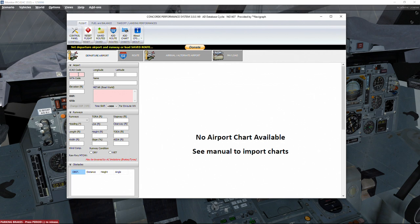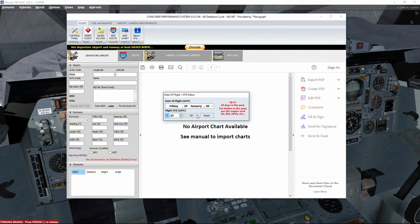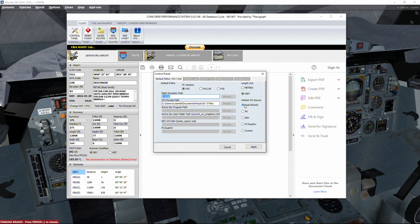In CPS we set the departure as EGLL, set the date to get the appropriate weather, and check the departure runway. There is a tailwind on runways 01 and 09L, so we choose a runway with a headwind of 11 knots. CPS gets weather information from the NOAA database. In version 3 revision 149 there is no support for ActiveSky or other weather engines — the only options are real weather or custom weather.